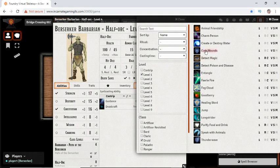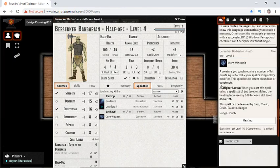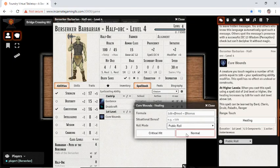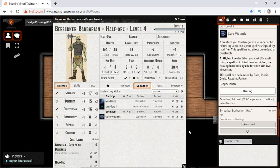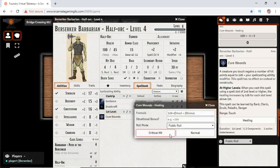We're going to take Cure Wounds because, well, I feel like I'm going to need it as a barbarian who's decided to dip into druid. If I were to roll this, it would allow me to roll healing — though it would be very sad that I'm not actually going to benefit from it very much given my low wisdom.